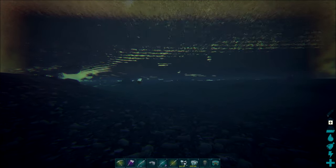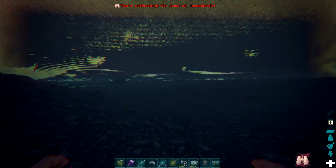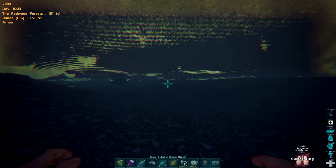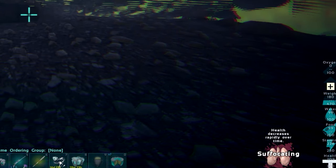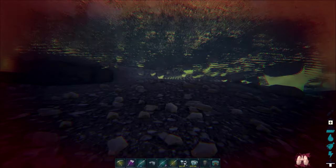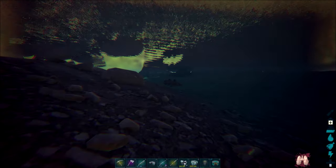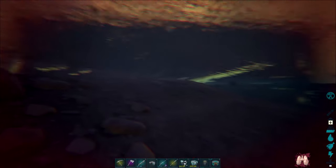Next down we have oxygen — obviously a measure of how long you can hold your breath underwater. It also affects how fast you can move in the water. Submerging yourself will slowly drain your oxygen over time, and if you run out you will begin to suffocate until you either reach the surface or die. When suffocating, your health will rapidly deplete.